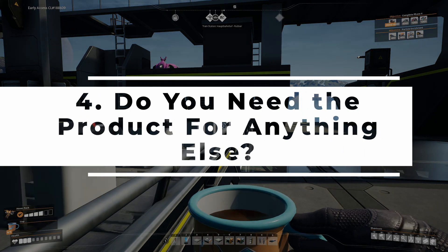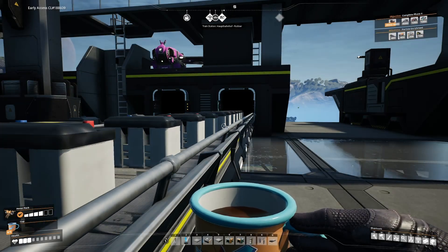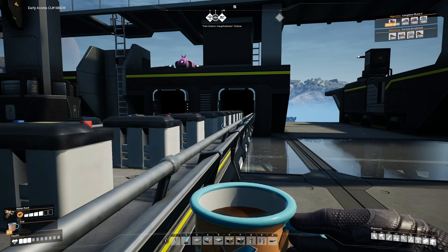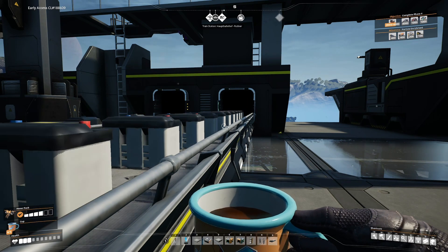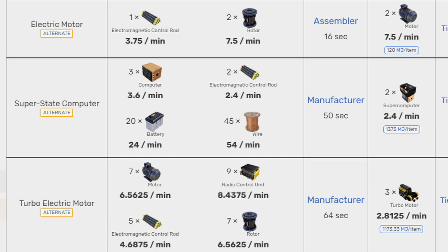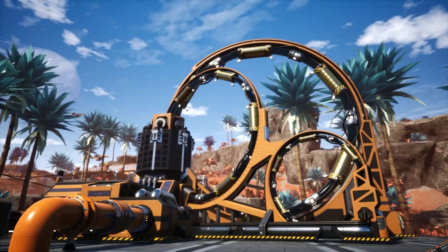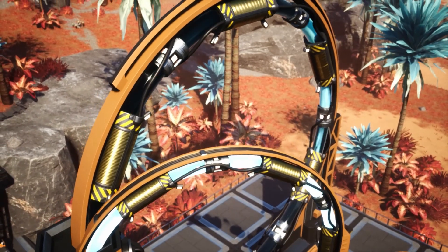Question number four: do you need that chosen product for something else down the line, and if so, how much of it do you need? In this case, yes, definitely. I want to do nuclear power pretty soon, and both plutonium and uranium fuel rods need electromagnetic control rods as part of the production chain. They're also used in some pretty good alternate recipes — electric motor and turbo electric motor — that we might be using soon. And you even need 100 of them for each particle accelerator that you need to make plutonium. So that's a resounding yes, we definitely need more.